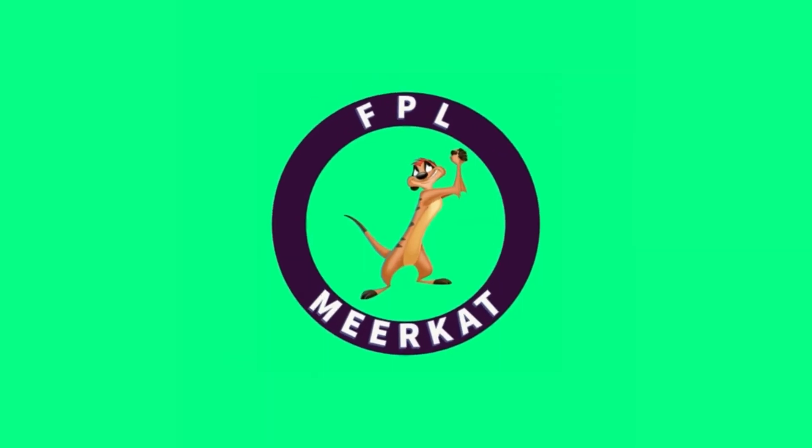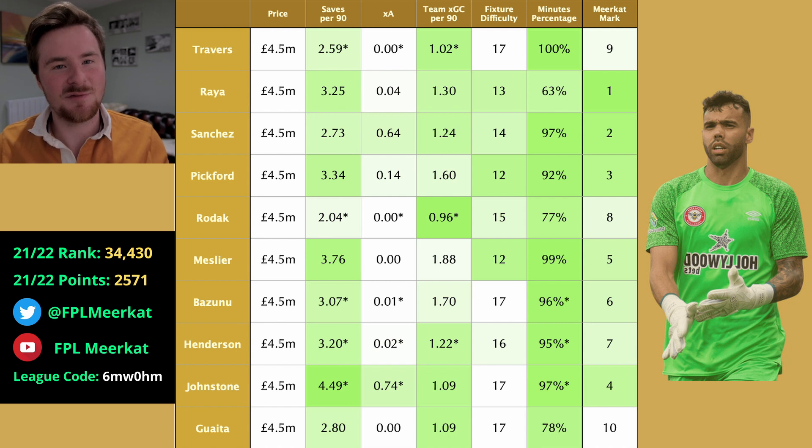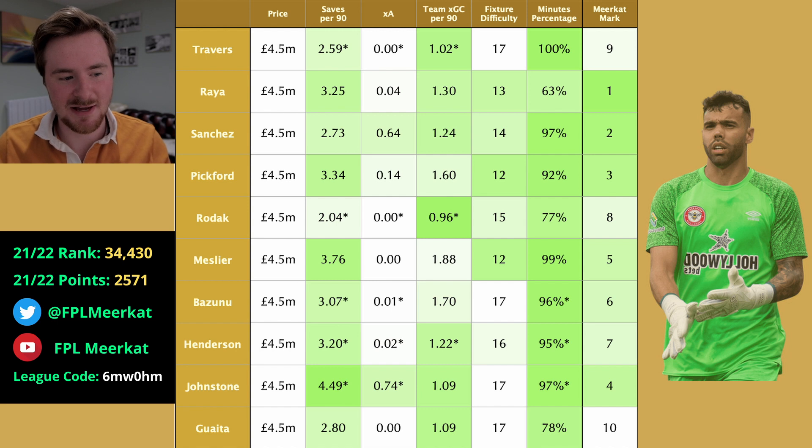Now let's go into the cheap goalkeepers. Topping the list is Raya. I actually made this list before Brentford signed another goalkeeper, but I believe Raya is the best choice at the £4.5 million bracket if he can keep his starting place. Based on the stats, his saves per 90 is very strong — pretty much getting you a point each game on average. Their expected goals conceded is one of the best.